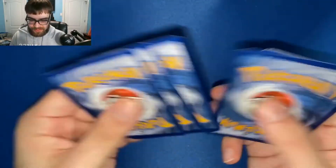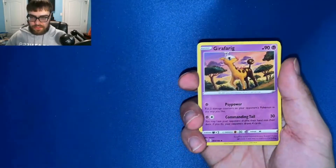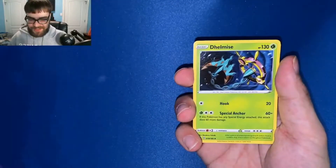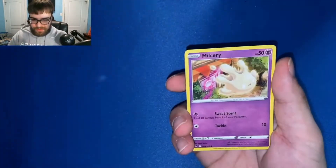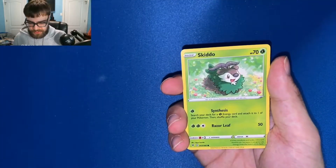I know the Alakazam is notorious for its good pull rates. Fire energy, psychic okay, Girafarig, Electabuzz, electric, Deino, Woobat, Shuppet, Milcery, Skiddo — and I think this is our reverse.